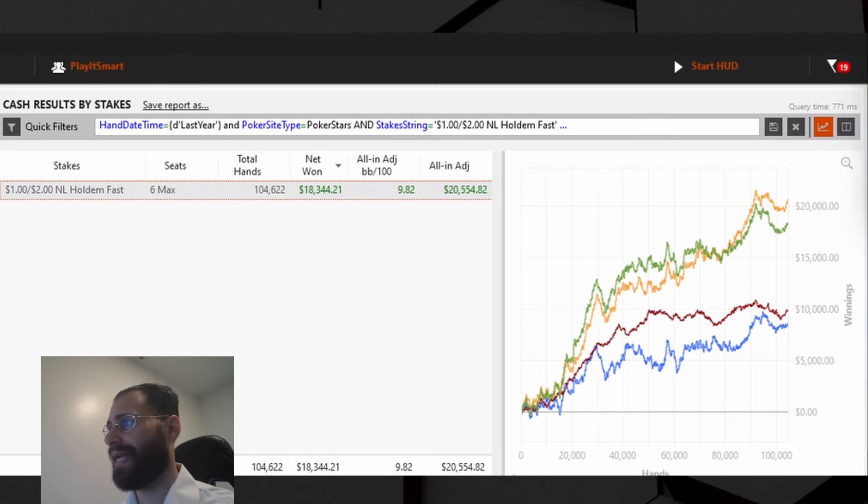This is my 100k hands challenge from PokerStars 200 zoom last year — I did 10 BB, and you can see a great win rate in both red and blue line. What does this mean? It's showing I did a good job of identifying which player profiles I was up against, then over-bluffing where appropriate while blue-lining the non-folders and over-bluffers.